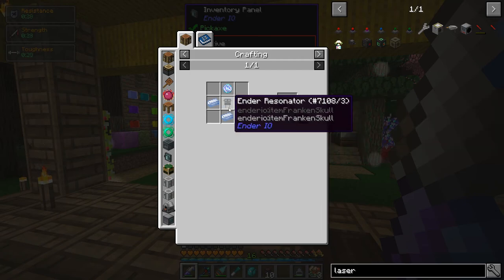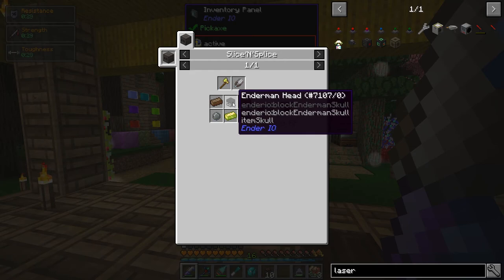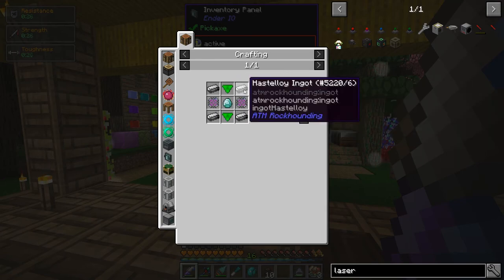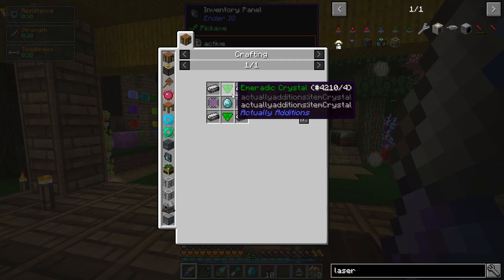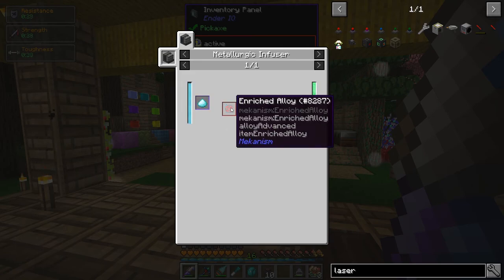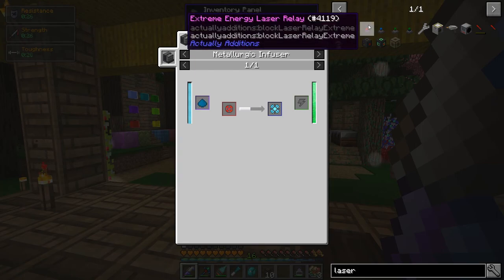If I could mass-produce the extreme energy laser relays, they'd be perfectly adequate for distributing power. However, the recipes are very expensive. The Tungsteel isn't too bad, but I'd need to mass-produce Ender Resonators, and all of that is pretty easy except for the Enderman Head. I'd basically need more mob-killing infrastructure to mass-produce Enderman Heads. And that's not even talking about the teleportation core — I need a single teleportation core just to make four of these.